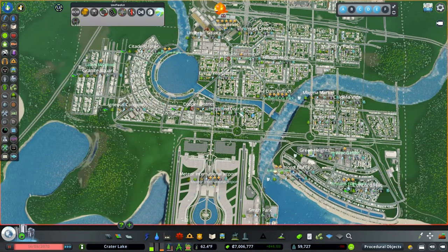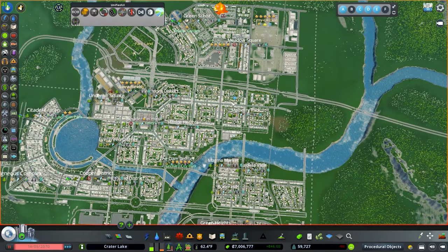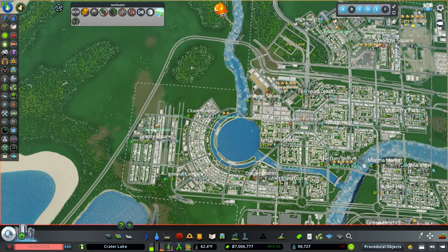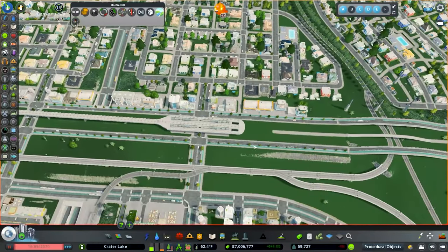This neighborhood right here is underserved, this neighborhood right here is underserved. These areas right here have the regular tram lines but they don't have any Metro access. This area back here is underserved too. So I think what we're going to do is maybe add some bus lines, but I want to unpause the game first.